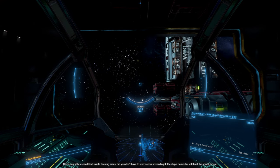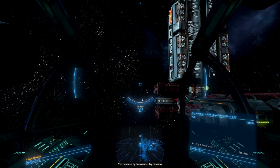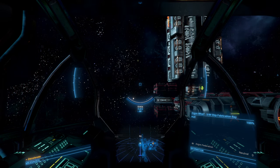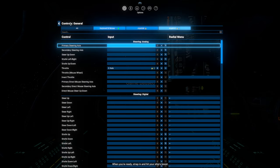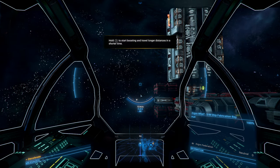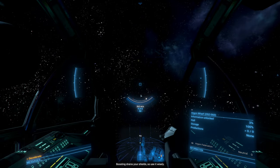There's usually a speed limit inside docking areas, but you don't have to worry about exceeding it. You can also fly backwards. Now I need to make sure there really is nothing in front of me. First let's invert the axis that needs inverting. Okay, which one was boost? That's boost. Boosting drains your shield, so use it wisely — or not at all.